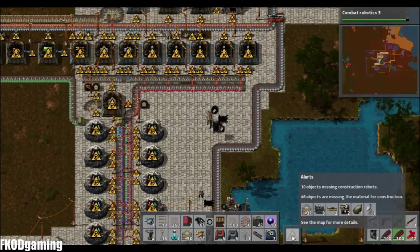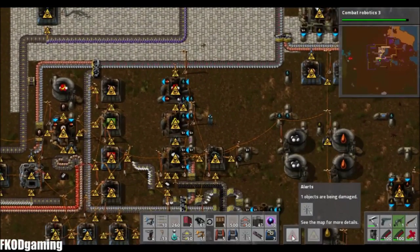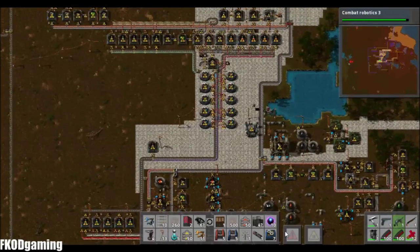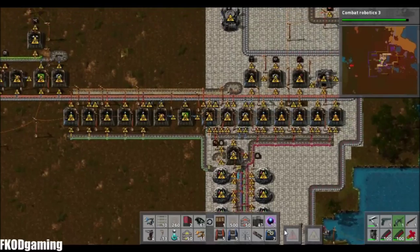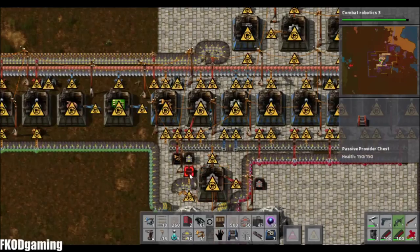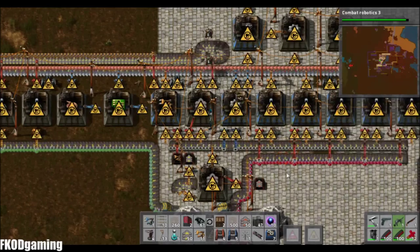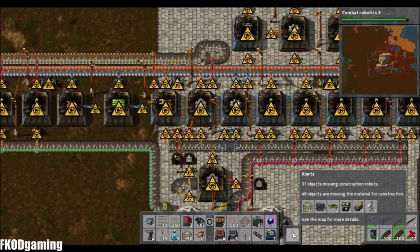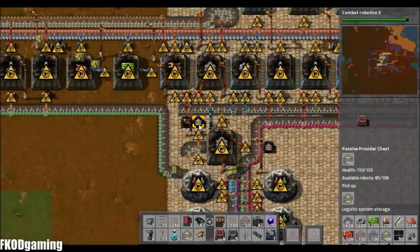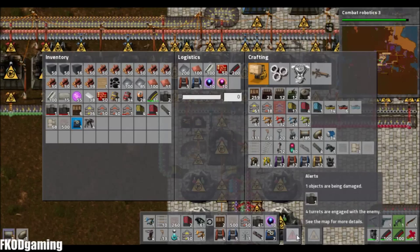Looks like all the power stuff has plenty for right now. I've been used to playing a different map and don't know where all my supplies are. This needs to be a provider chest. I need more of that type of pipe.